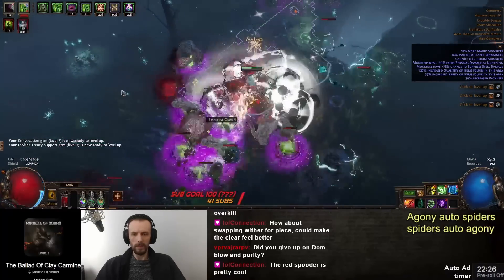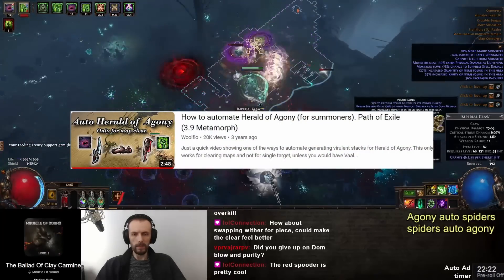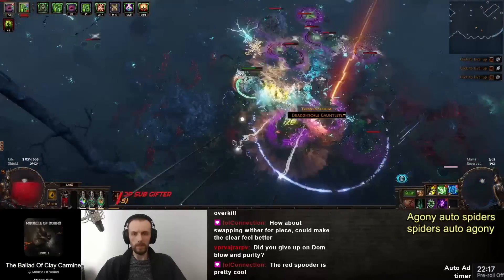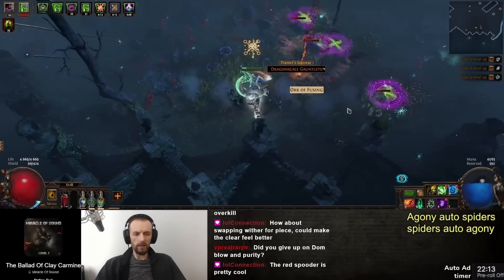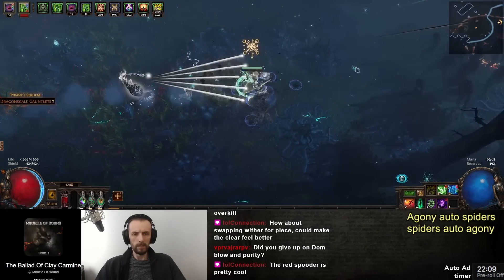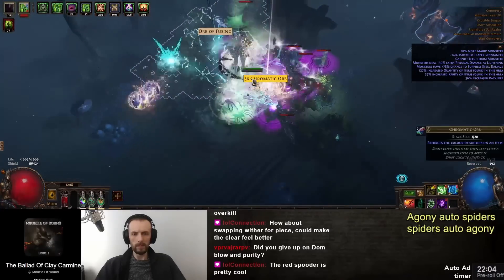I did this in 3.9 in Metamorph. Back then the only way to proliferate poison was Bino's Kitchen Knife and it wasn't really great, but it was an interesting build idea. Now I return to that idea again. It doesn't perform as well as I expected — it's not as reliable, but it is overall pretty nice for mapping and has pretty good single target DPS.